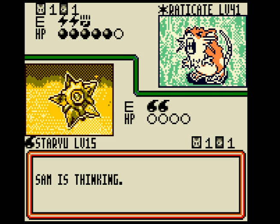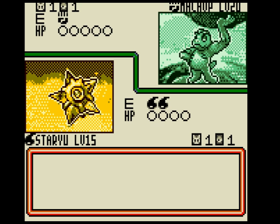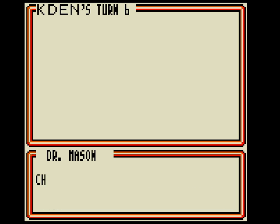Place my Tentacool on the bench. I'm dead! You poor thing. Where's my Staryu — it won't die! I can't lose. That's not what I needed. I'll grab a Staryu.